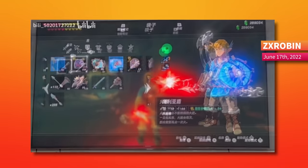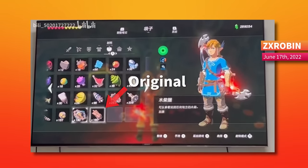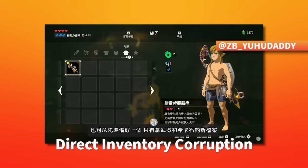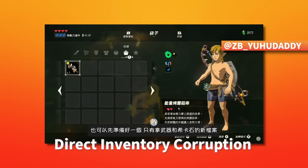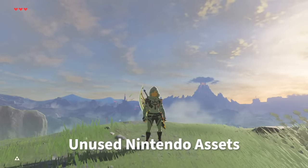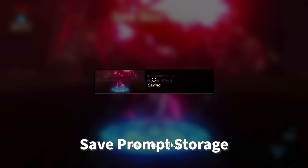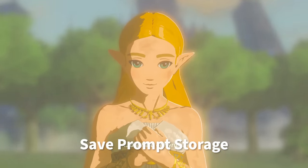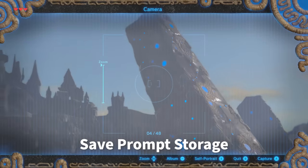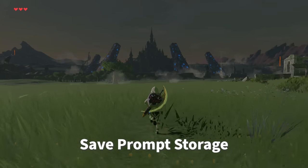First found by ZXRobin, inventory slot transfer can manipulate the menu and inventory items in ways that weren't possible before. This led to multiple incredible discoveries, starting from basic item duplication, to duplicating stamina meals hundreds of times for endless stamina, creating tens of thousands of fairies to become invincible, rediscovering secrets that Nintendo previously patched such as the hidden ice cream, even glitching the save prompt into cutscenes to save and load into that cutscene, and exploring a peaceful, liberated Hyrule with Calamity's Pillars Blue and a malice-free world — the last canon state of Hyrule before Breath of the Wild 2.